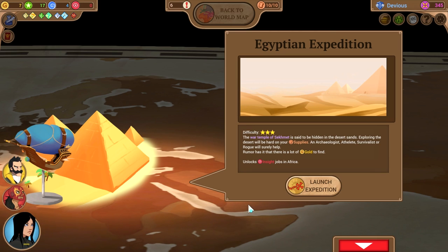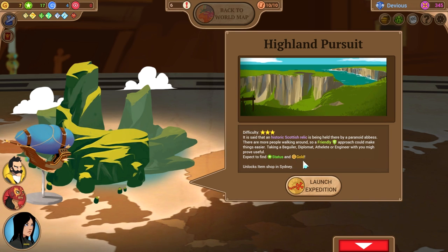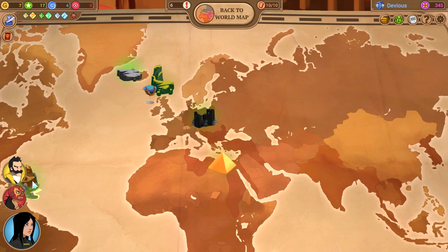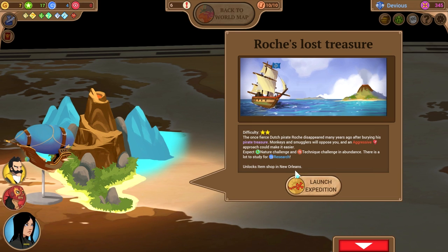The war temple of Sekhmet is said to be hidden in the desert sands. Exploring the desert will be really hard on your supplies. Archaeologists, athletes, survivalists, and rogues will help. Rumor has it there is a lot of gold to find — unlocks insight jobs in Africa. Well, if there's something that better matches our skill set... It is said that a historic Scottish relic is being held by a paranoid abbess; friendly approaches make things easier. Beguilers, diplomats, athletes, and engineers will prove useful. We go to the Caribbean island here — aggressive approaches are easier; this will be for pirate treasure. Nature, challenges, techniques, and a lot to study for research.